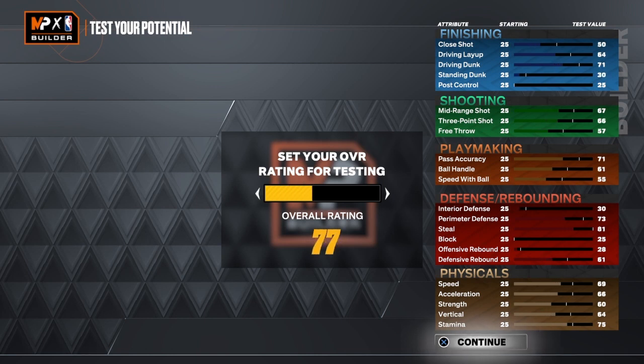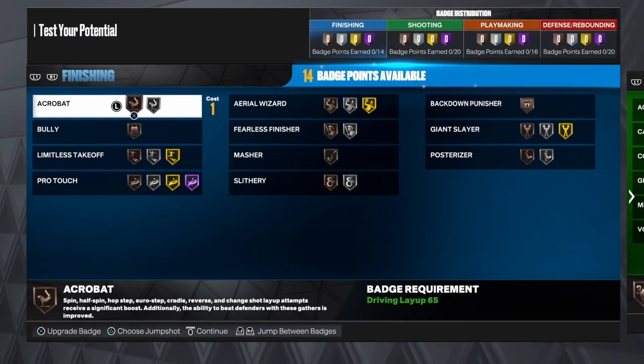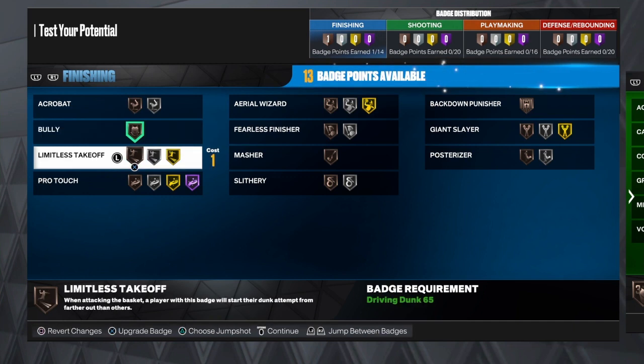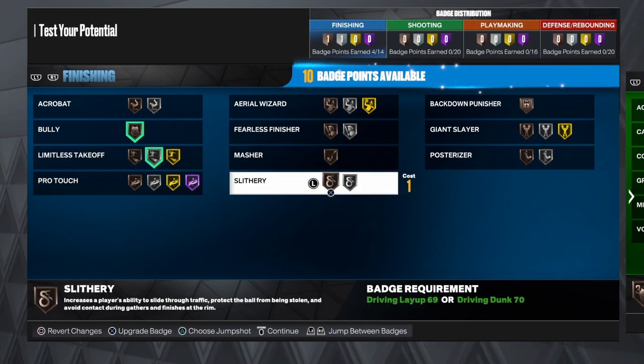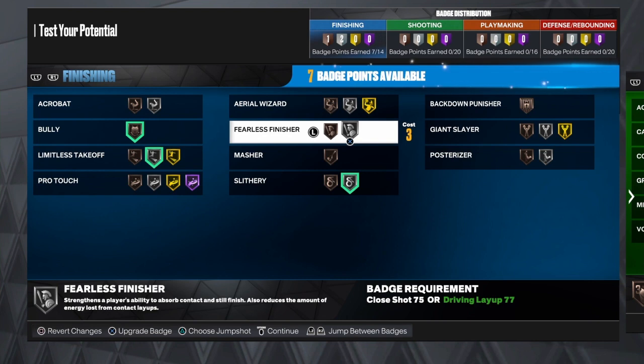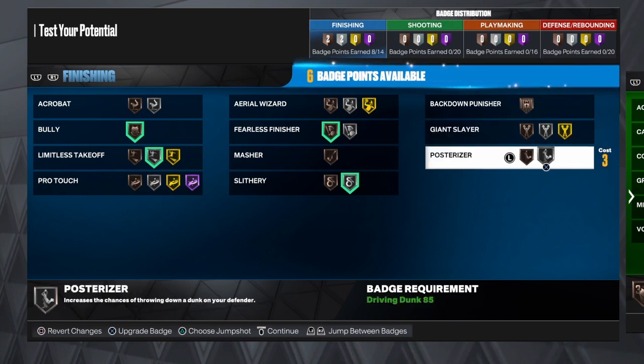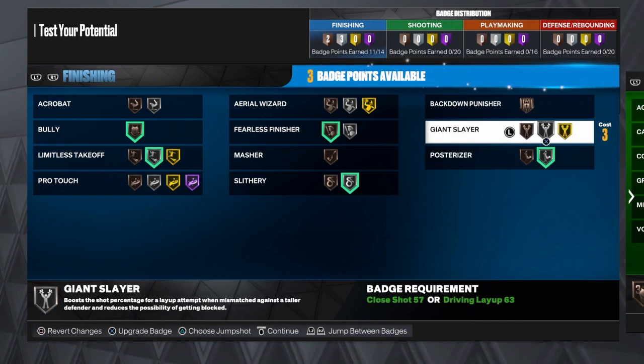Next we're going to get this build up to 99 overall to see how to lay out the badges. Number one, the bully badge has to go on — you can put people out of the way. Limitless takeoff on silver, slithery on silver, fearless finisher on bronze, posterizer on silver, and giant slayer on silver. You can change it up how you want, but that's how I set it up. You can still do contact dunks because your driving dunk is over 84.